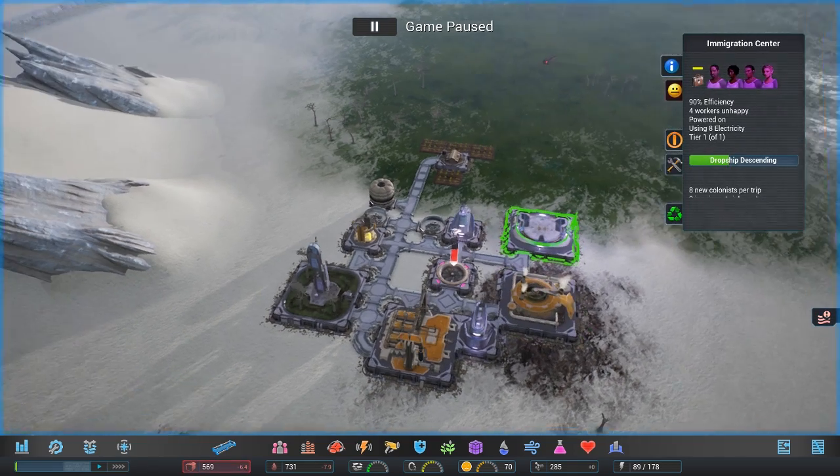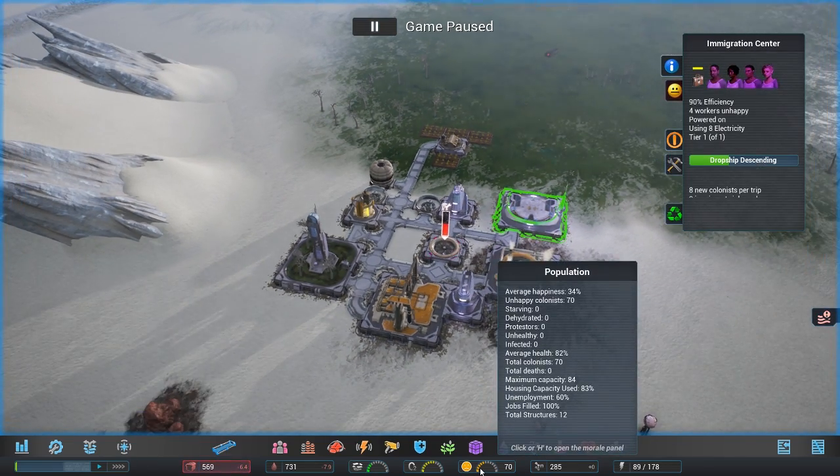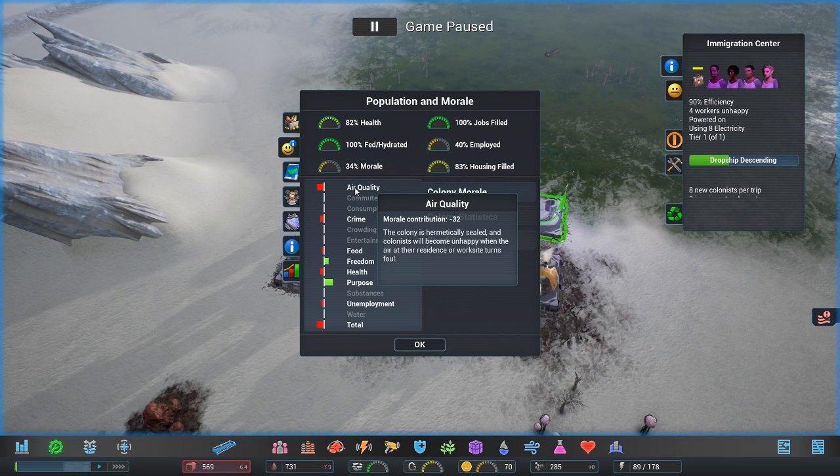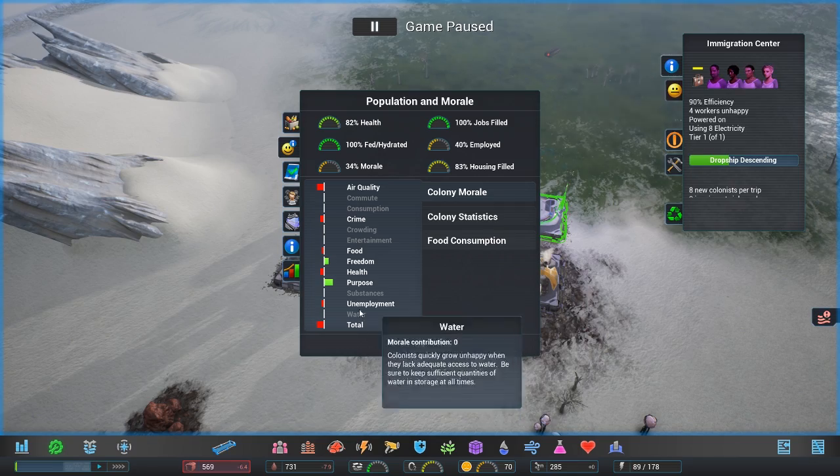Let's upgrade the drone hub because it's cheap. So what do we got? We've got a geothermal generator. But they're unhappy. Why are they unhappy? Air quality is terrible. Crime, food, freedom, purpose. Total.